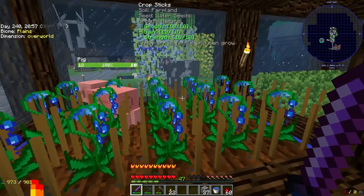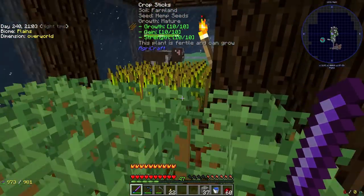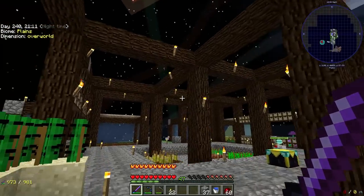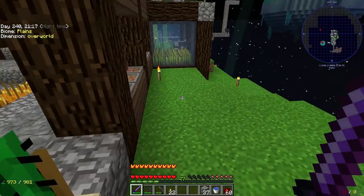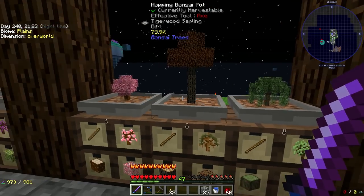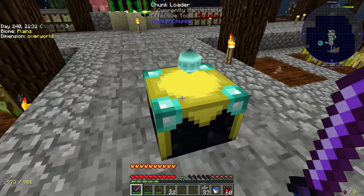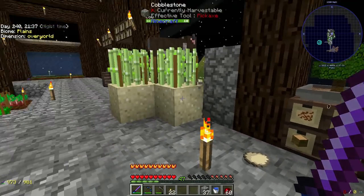I've got water seeds, hemp seeds, and wheat seeds laid out in little glass bays off the main room, and I'm growing cactus here — first iteration of it. Over here we have willow, tiger wood, sakura, amaranth, silverbell, and maple. I added a chunk loader so we can keep generating wood while I'm offline.